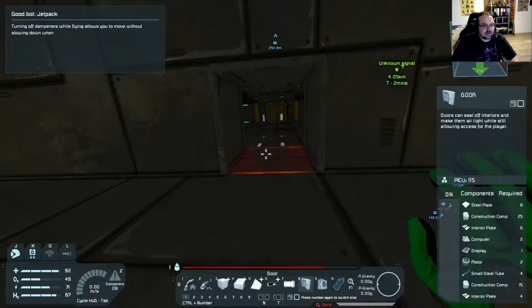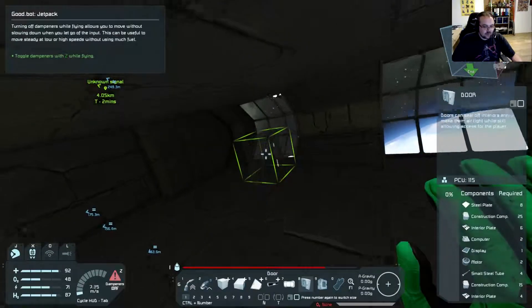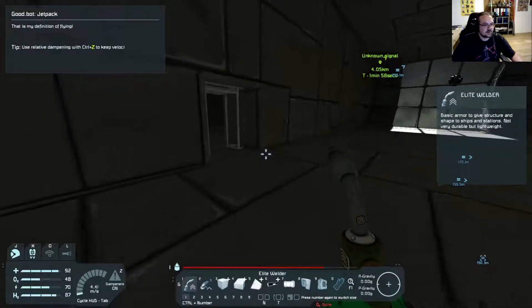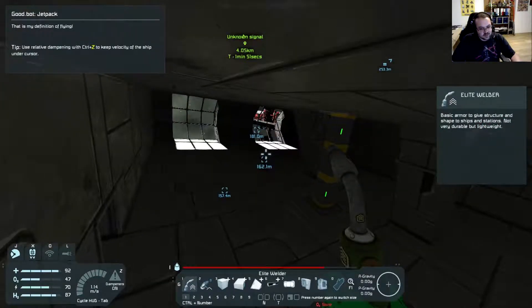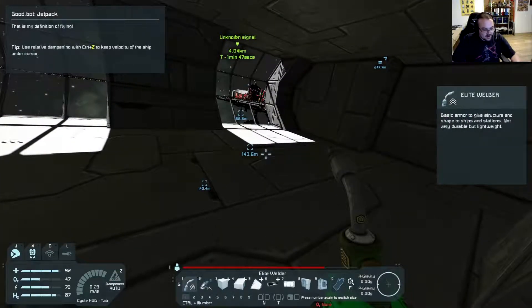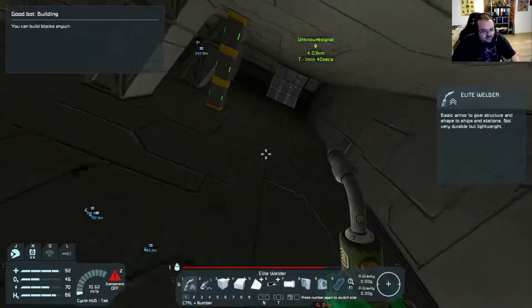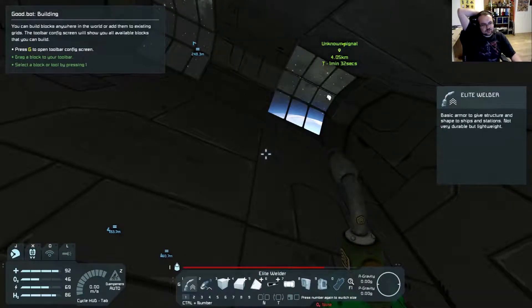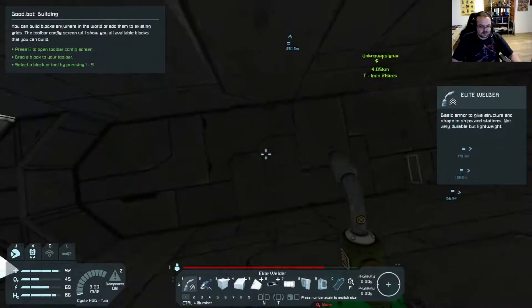First of all we need some more doors here — apparently we didn't put them in the first time around. 'Turning off dampeners while flying allows you to move without slowing down.' I wonder based on what actions he tells you these things. 'Use relative dampening with Ctrl+Z to keep velocity of the ship on the cursor' — that is how it works, okay. I see there's another symbol down there. So if I use Ctrl+Z with my cursor on this ship — you see the symbol — it changes my speed to the speed of this ship, which right now is zero.